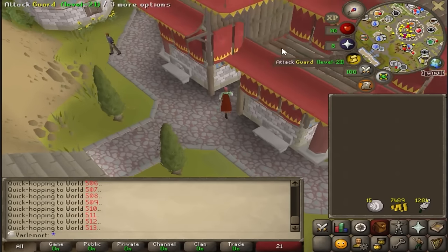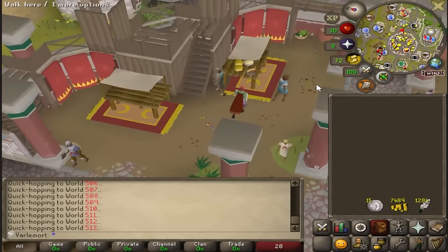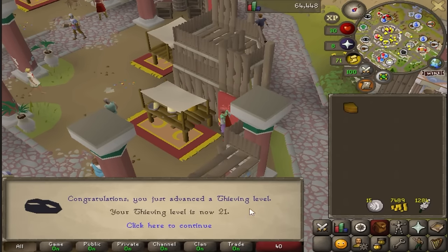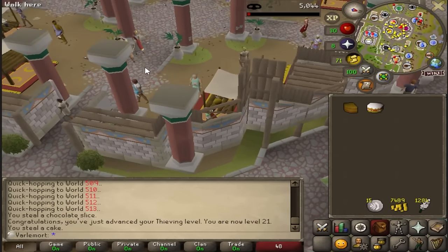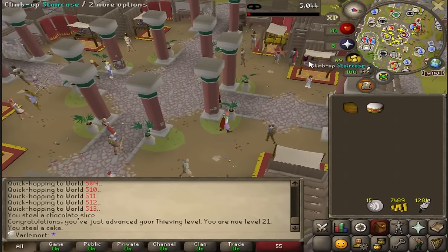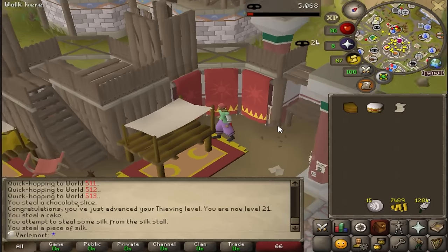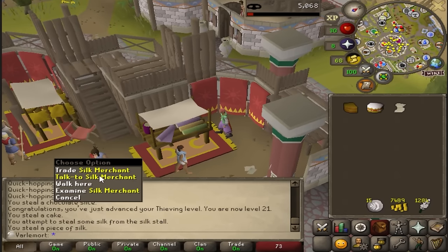Previously I was just pickpocketing farmers for money — I get XP and money at the same time, which is perfect — but it's kind of slow GP and XP per hour and I get hit all the time. So I'm just going to thieve this stall. Actually there's a silk stall right above here, which will be perfect. I don't see a lot of guards here like in Ardougne. I think I'll do this till 50 thieving, and then I unlock the wealthy citizens, which will be amazing money per hour.